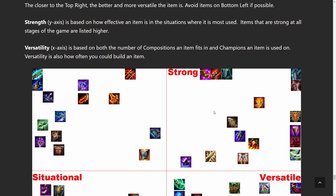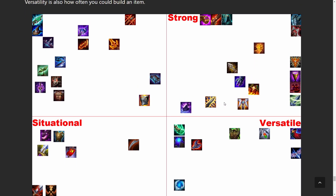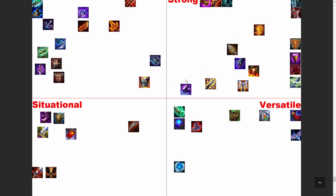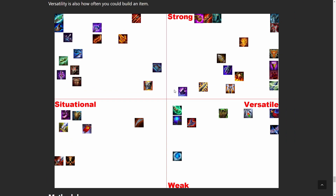For item quadrants: strong items on top, weak items on bottom, situational items on the left, versatile items on the right. You want to be building items in the top-right quadrant and avoid the bottom-left. Top-left items are really good on certain champions but not all. Bottom-right items are good for most team comps but may not be the best option. Items on the far right are ones you always want to look for — they're generally team-oriented items that work in every composition.